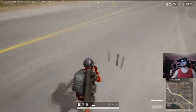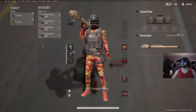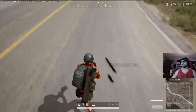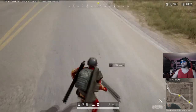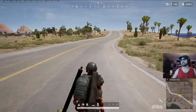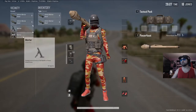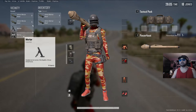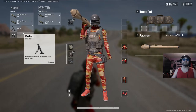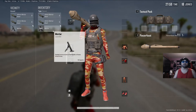Right now we are holding a Panzerfaust, but we're going to go and pick up the mortar. As we pick it up, it will automatically replace the weapon that we are carrying. If we're carrying a weapon and we want to not put it in our weapon slot but put it in our inventory, you have to drag it over and it'll go straight there. It won't do anything to your weapons.